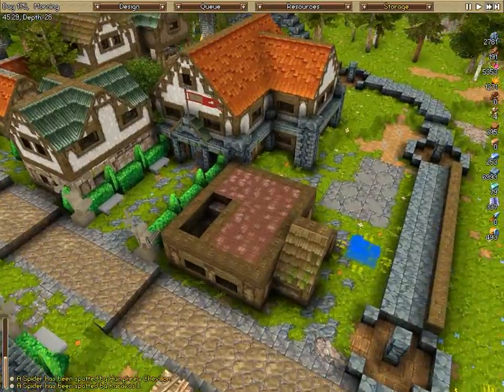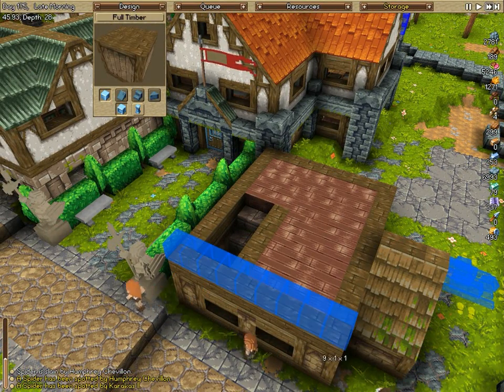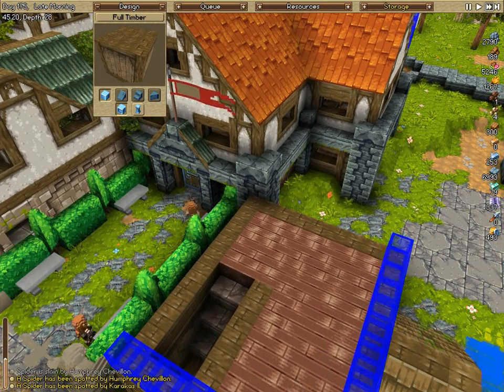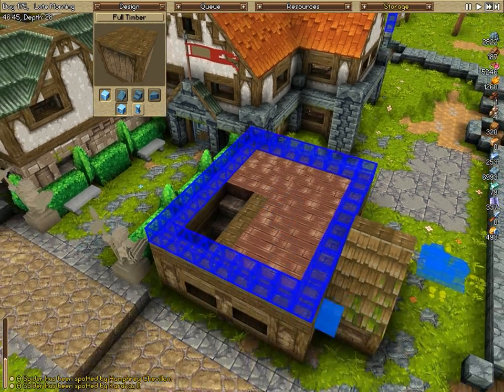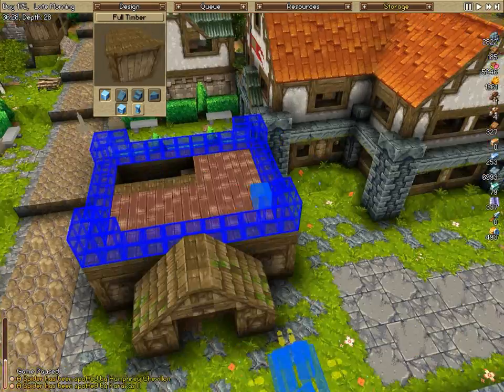Let's go ahead and build up more walls here — this is going to be a full timbered structure on the second story. Once I tell them to work on this, I'll go ahead and show you guys the two new homes that I built off-camera in between episodes.